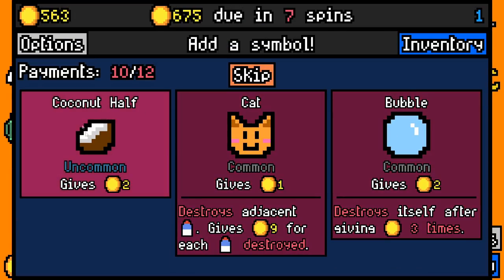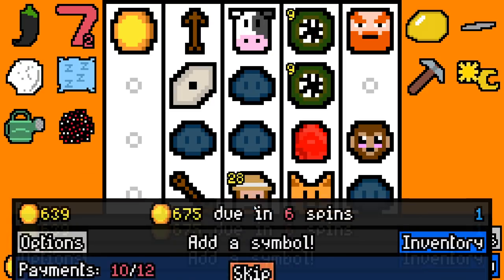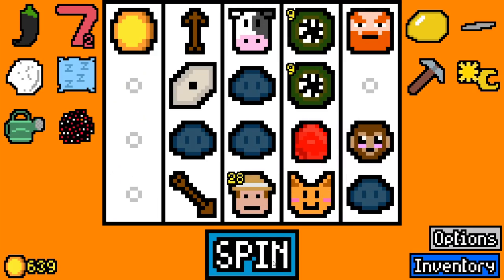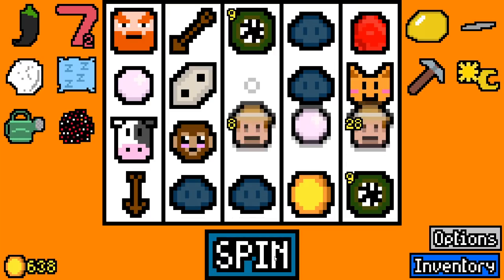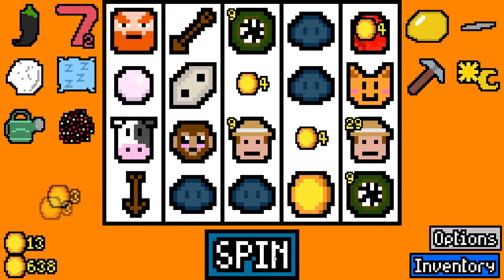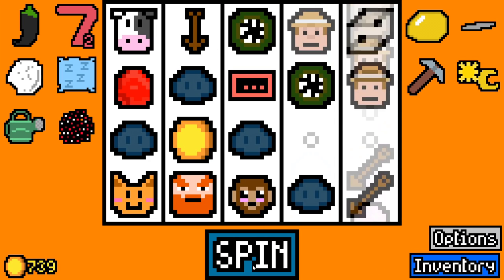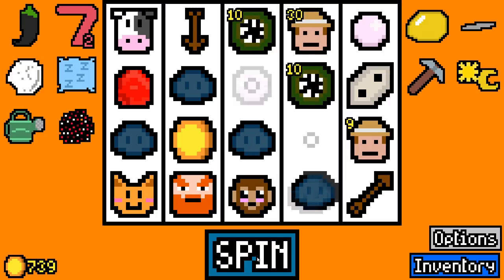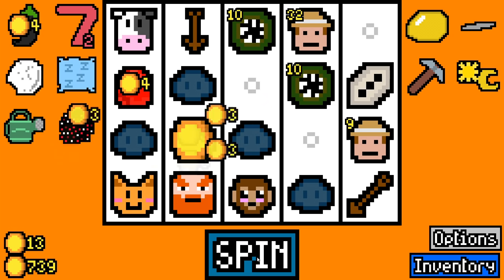Doing absolutely marvelous. I don't want any of this. What I want to see right now is more removal so we can clean up the board. And I want to get more frozen fossils for sure. I want a board full of sea pickles.